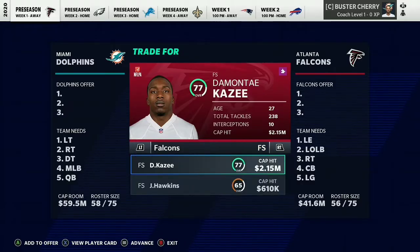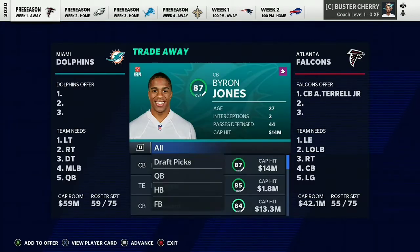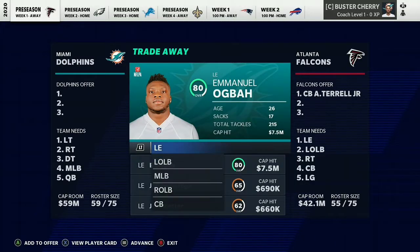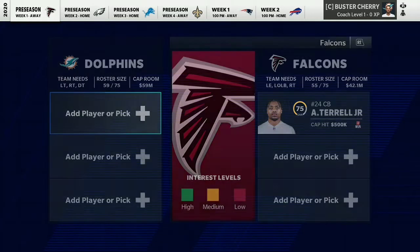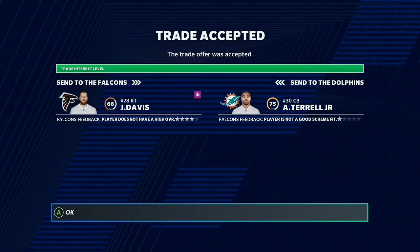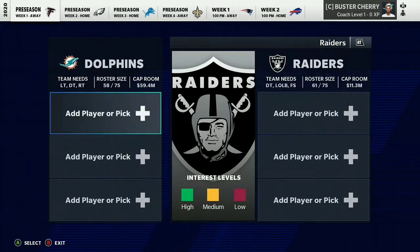Our next trade is with the Atlanta Falcons to get rookie AJ Terrell. I believe he only has normal development — definitely not superstar. He was a first round pick. Those two players don't get it done. They don't want these defensive backs. They want the lower overall right tackle. A 66 overall right tackle for the first round pick — AJ Terrell. I did not know that would go through, but that's how you get AJ Terrell, though he only has normal development.